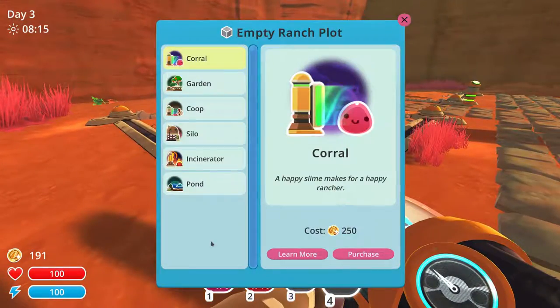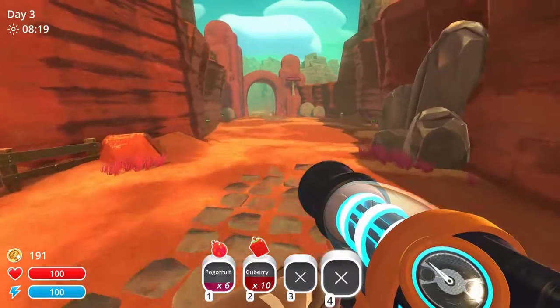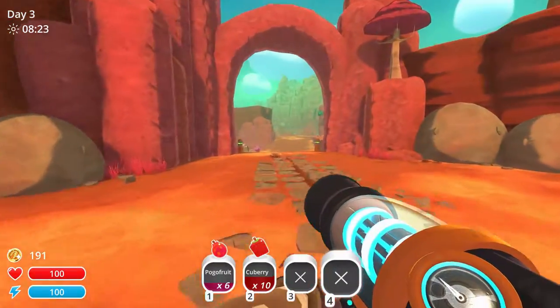We now have 119. A coral is 250. So I think what I'm going to do is actually go out and take a look at what other slimes are available to us.